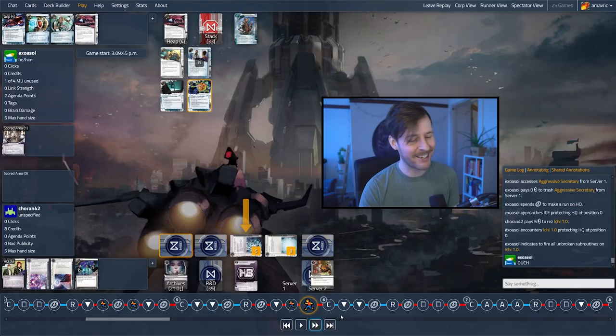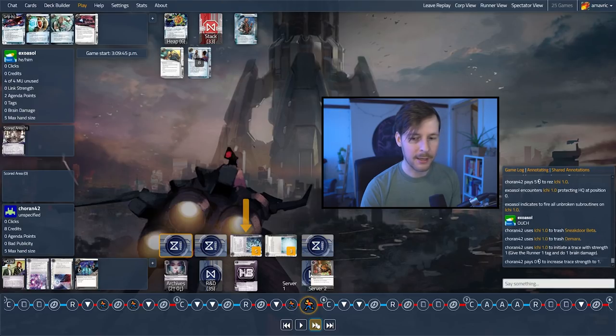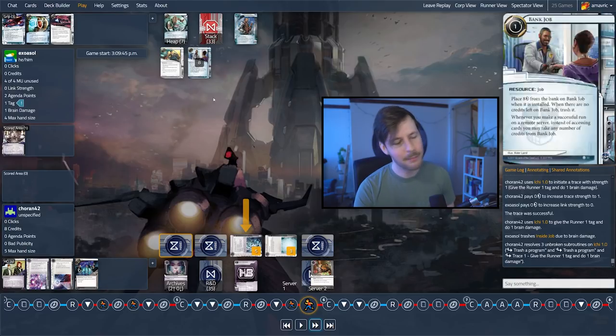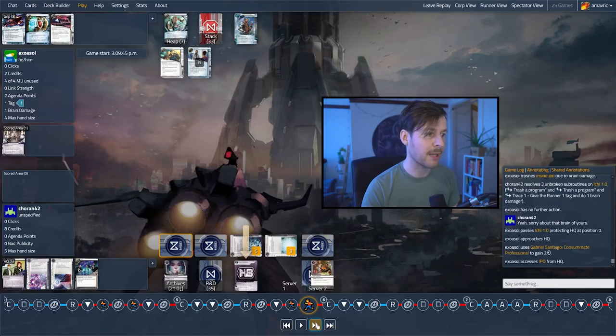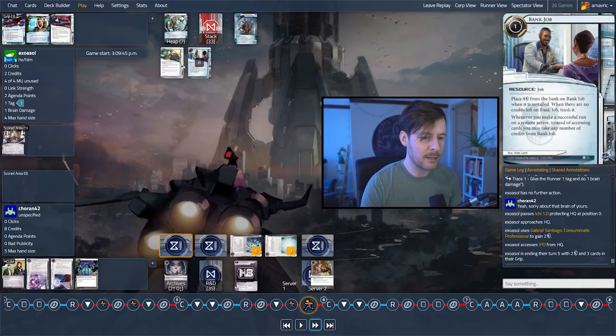Sneakdoor Beta gone, Demara gone. The trace goes through and they lose the Inside Job — that was probably the best card in hand, which is unfortunate. But at least they do get in and gain an access and two credits. Now, also that's last click — they have a tag. So Koran can now spend two credits to trash one of these resources. It might be worth trashing the Bank Job. The Cady is really awkward too — it might actually be worth trashing. Koran's doing all right here.